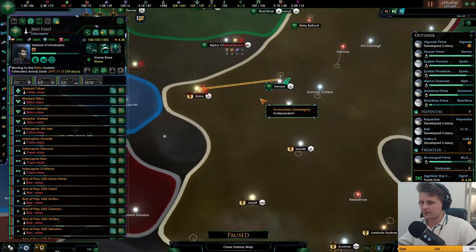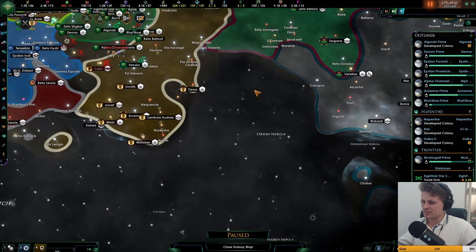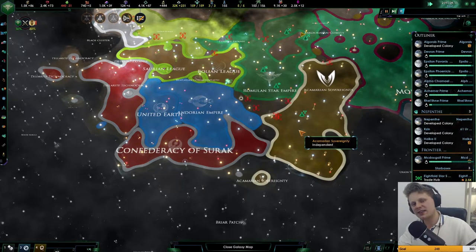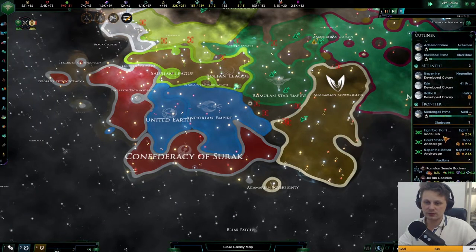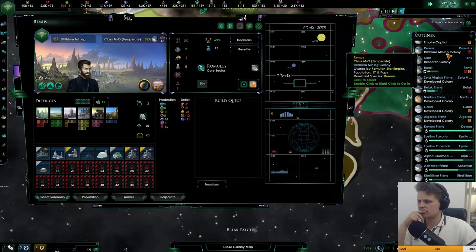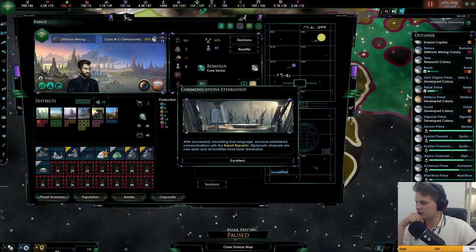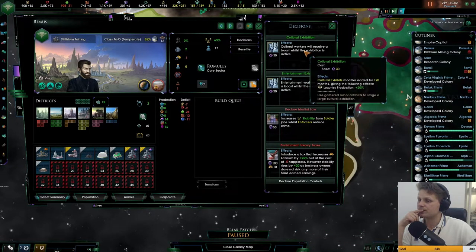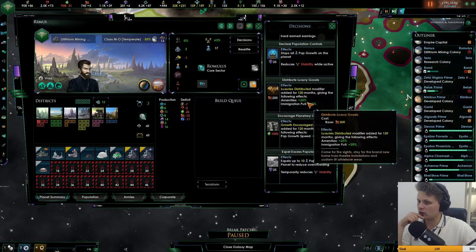I think it's time that we go here, and then we focus on whatever is down here. The Klingons must be close, and Romulans and Klingons — I don't think they mix, at least not for a while. If we upgrade him we'll get more jobs, but we also need amenities, which we could use. This one for distribution of luxuries.